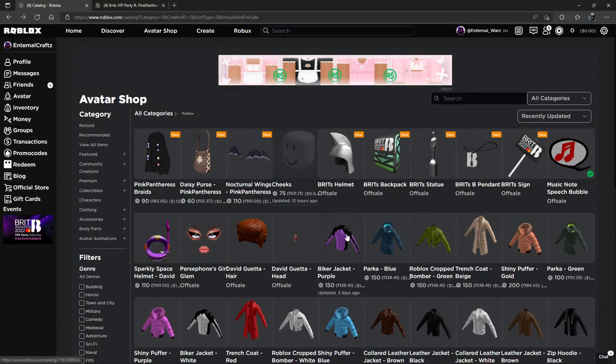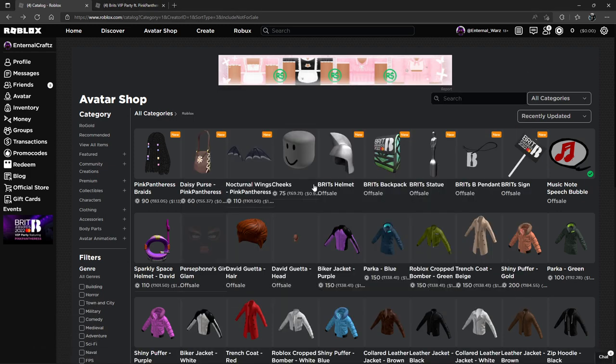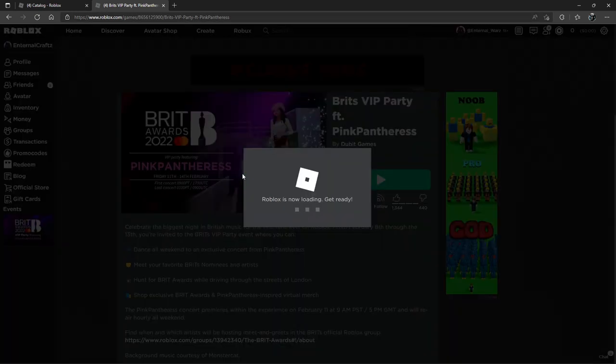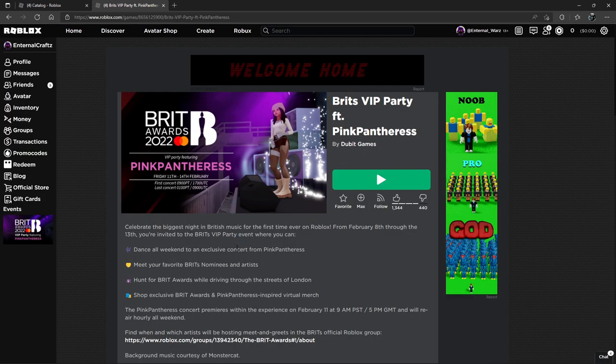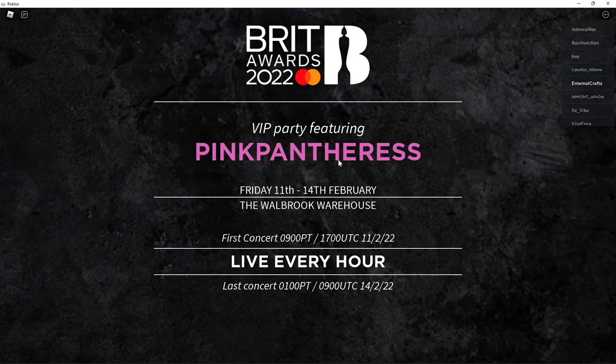What's up guys, today I'm going to show you how to get the Brits Helmet, Backpack, Statue, Pendant and Sign. To get these you have to join this game right here. It's actually new, it's from the UK, and shout out to Shagblox for making the original tutorial. I'm going to do just like him, so let's do it.